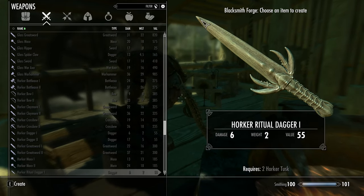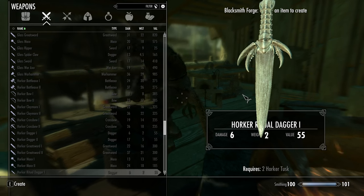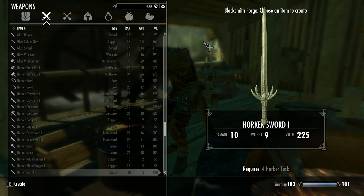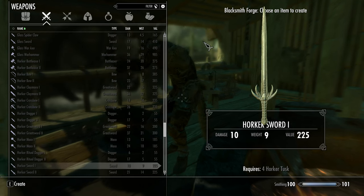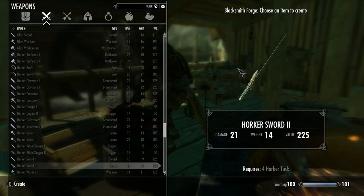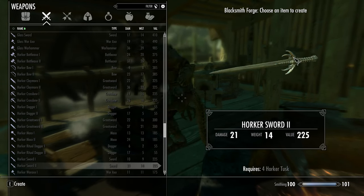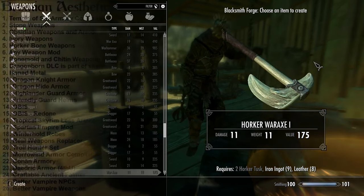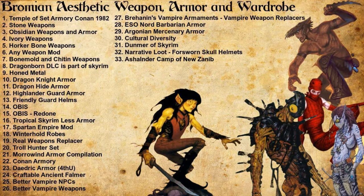Narrative Loot Forsworn Skull Helmets is a great replacer for the Forsworn Equipment Flexibility Project, which stopped working. It literally adds cool bone armor and skull helmets to the various groups of Forsworn around the world — that's really all they need to fit in more. You can pair this with a retexture that turns the Forsworn armor green, but I prefer them in their natural vanilla because that color tone works way better with the current setting. Ashlander Camp of Nuzanib is an unofficial small village added to the marshland of Skyrim — a nice small Ashlander camp where you can buy membrane swords and membrane weapons, which fit very well in the lore of Athos.